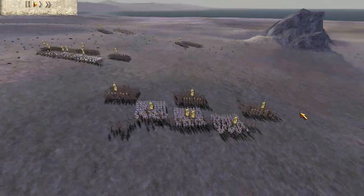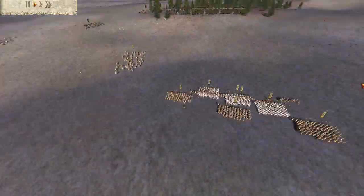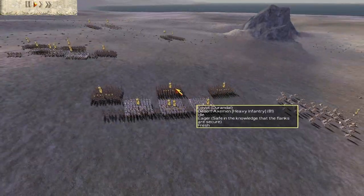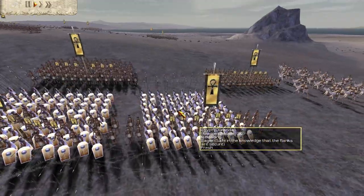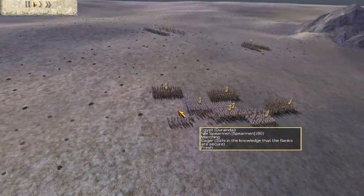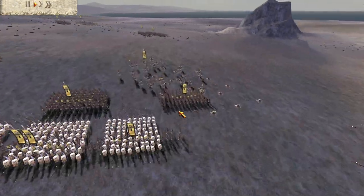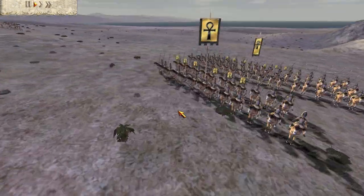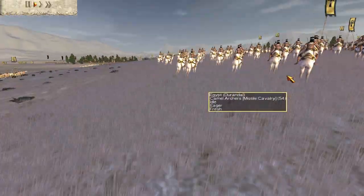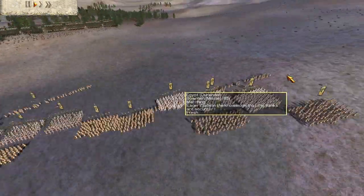His army consists of a strange build. They told me they didn't know what a good build for Egypt was, and they thought Egypt might not be very good — but of course Egypt is very good if you know what to use. His army consists of 6 units of gold-gold Nile Spearmen, which are not very good phalanxes, 6 units of gold-gold Desert Axemen, several Nile Cavalry, and a couple of Camel Archers. Ultimately, this tells me he's just not familiar with Egypt.